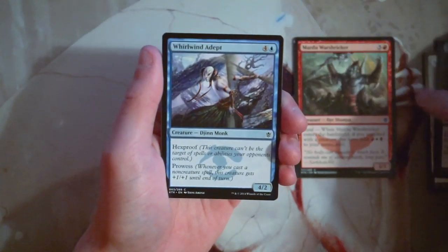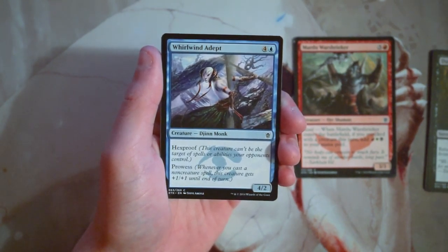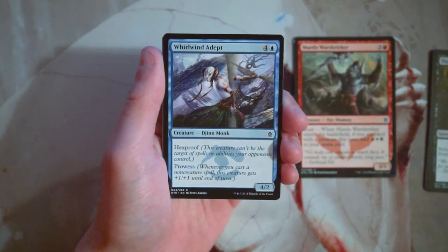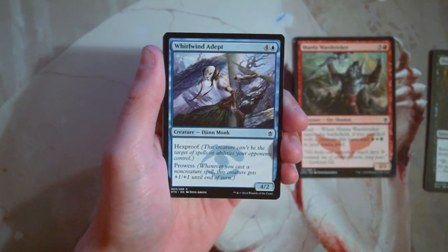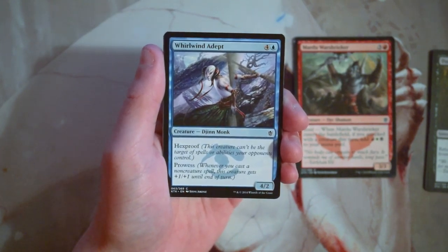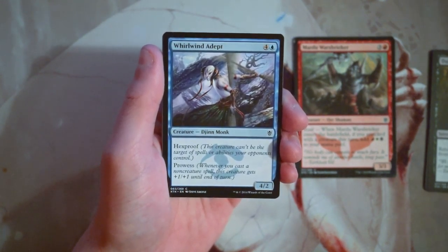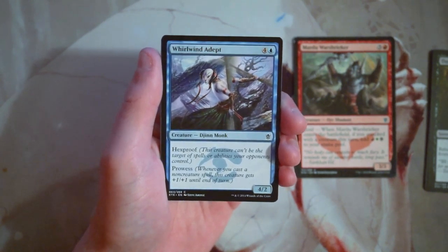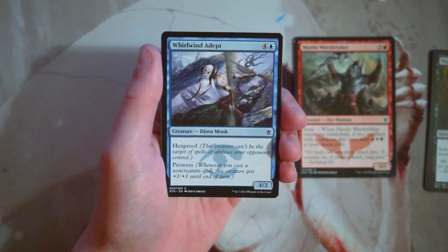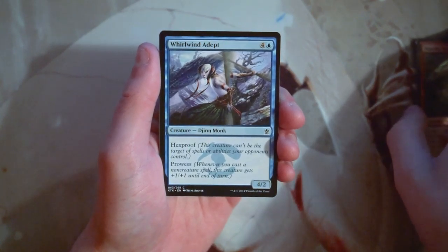Whirlwind Adept is four and a blue for a 4/2. It has hexproof, so it can't be targeted by opponents' spells or abilities, and it also features prowess — getting a boost every time you cast a non-creature spell. Prowess triggers off non-creature spells, including artifacts and enchantments, which is really important. I actually really like this card. A 4/2 with hexproof is pretty solid — yes, the toughness is low, but prowess helps mitigate that. They can't just point-and-click remove it; they have to actually trade for it. I think this beats the War Streaker for me so far.